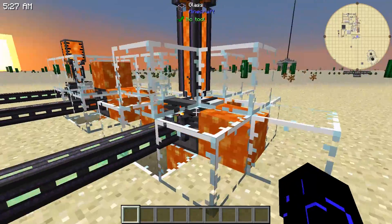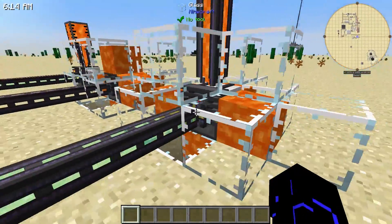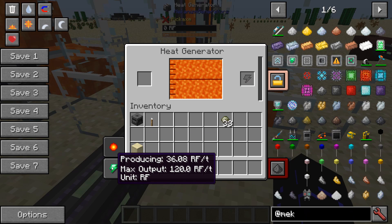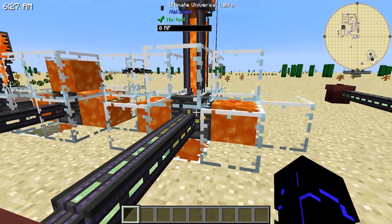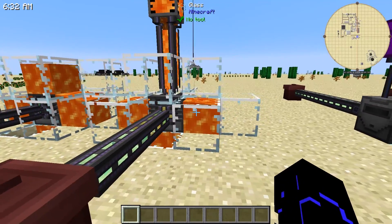So if you do a combination of both — if we surround him with lava and feed him lava — you can see that he'll produce a blistering 36 RF per tick. This is not bad for running your machines, but like I said, he does consume lava at a very high rate when you put it into him.